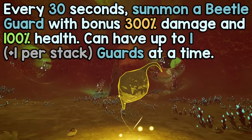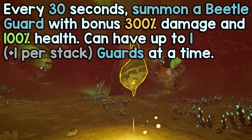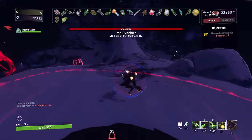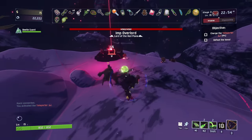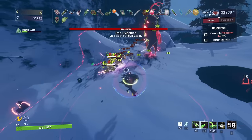Number 5, Queen's Gland. Every 30 seconds, summon a beetle guard with a bonus 300% damage and 100% health — can have 1 beetle guard per stack. Coming into the second half of this list, we're starting off with arguably the most underestimated boss item in the game. When looking at yellows, we have some great options from Perforators, Little Disciples, to the unparalleled strength of Shadowsclean, but under this lens, poor BG always seems to get the short end of the stick.